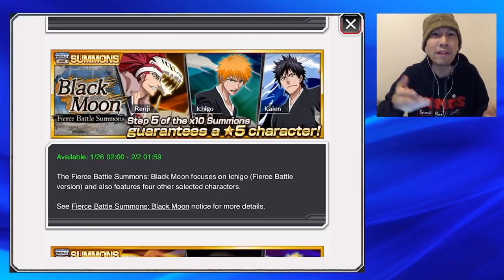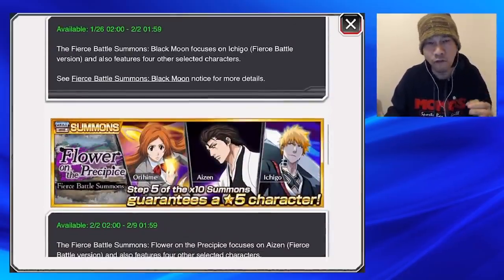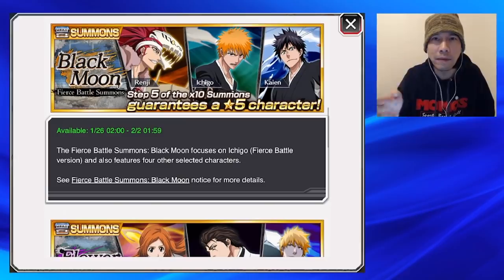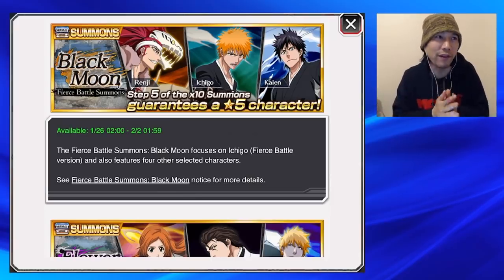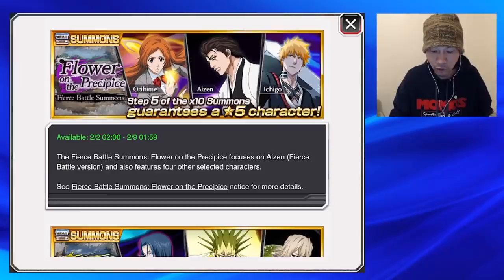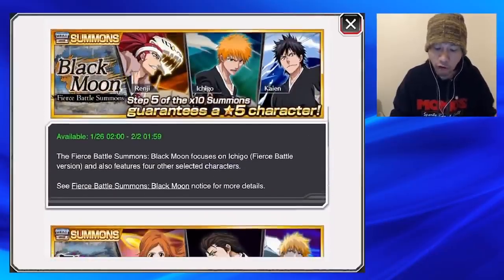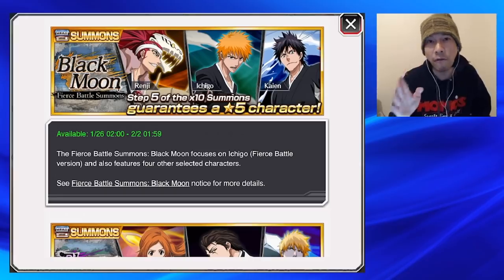You might want to think about waiting until we find out what the end of the month is, then go in on the solo banners if you still want those characters. These characters will still be out by the time we know what the end of the month is. You don't have to decide right away. If you still need orbs, you have plenty of time to farm them. The individual banners are out for a week each and they overlap with the end of the month.